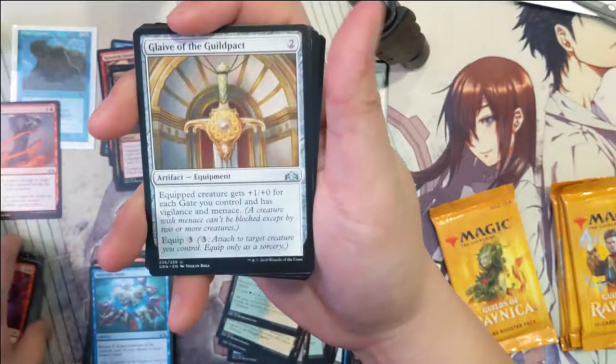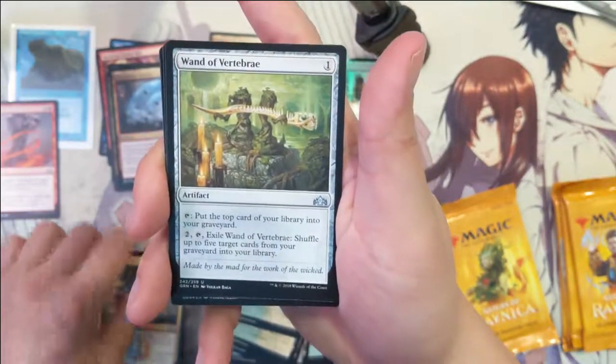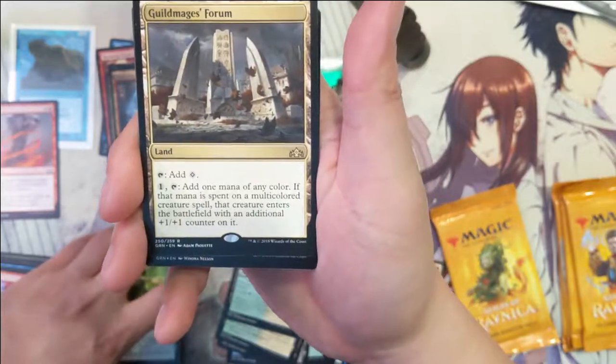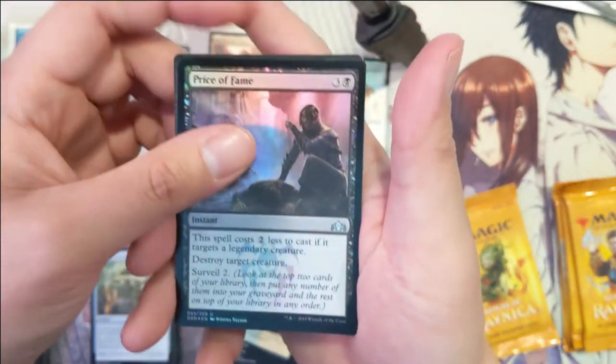Alright: glaive, the guild pack, beacon bolt, wand of vertebrae, then guild mage's forum — any color, so multi-colored, there's a plus one plus one counter in it. And then Price of Fame, foil!